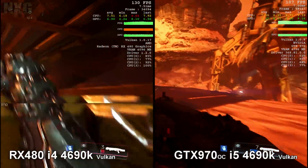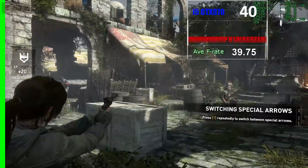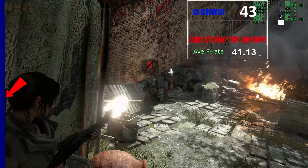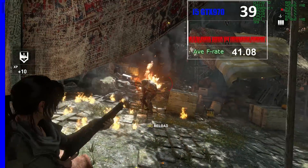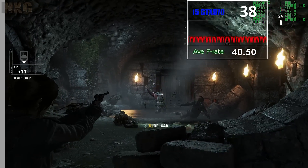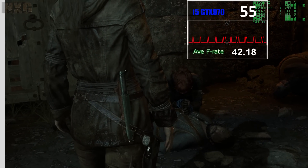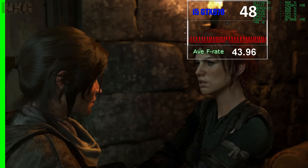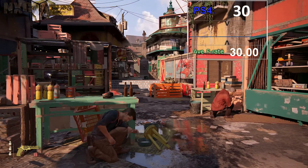In terms of the FCAT solution — here's an example using FCAT and Rise of the Tomb Raider on the GTX 970. It gives you a far more accurate display of what's actually hitting the screen. The colour bars on the left run in sequence and get presented with each frame from the renderer to the screen. This is then used to work out the sequence and any tears, runts, or dropped frames to give you an exact metric of what you see and feel on screen.